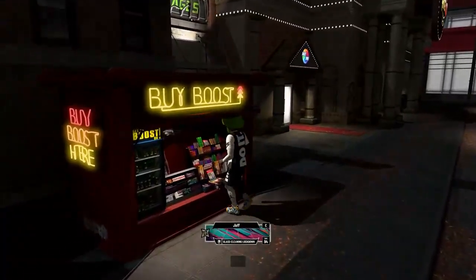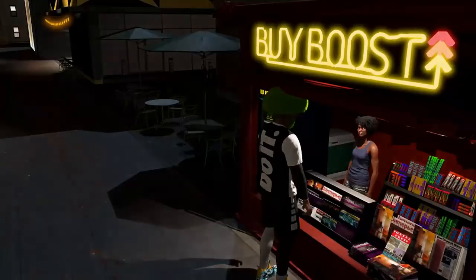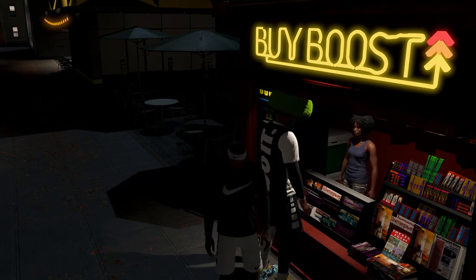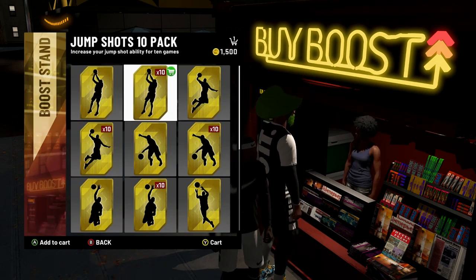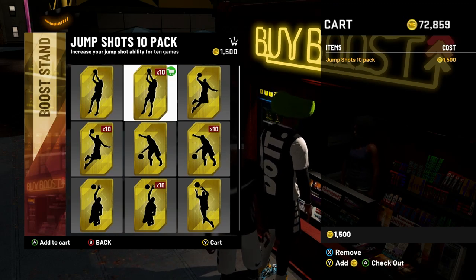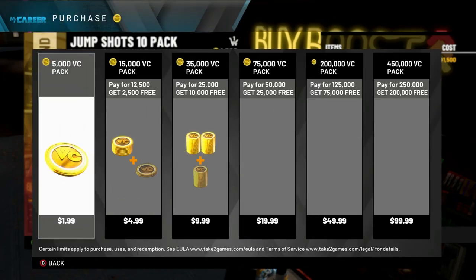Head on over to the Boot Stand. Once it's pulled up, add one item to your cart — it doesn't matter what. Pull up the cart, then go to Add VC and navigate over to the 200,000 VC pack.